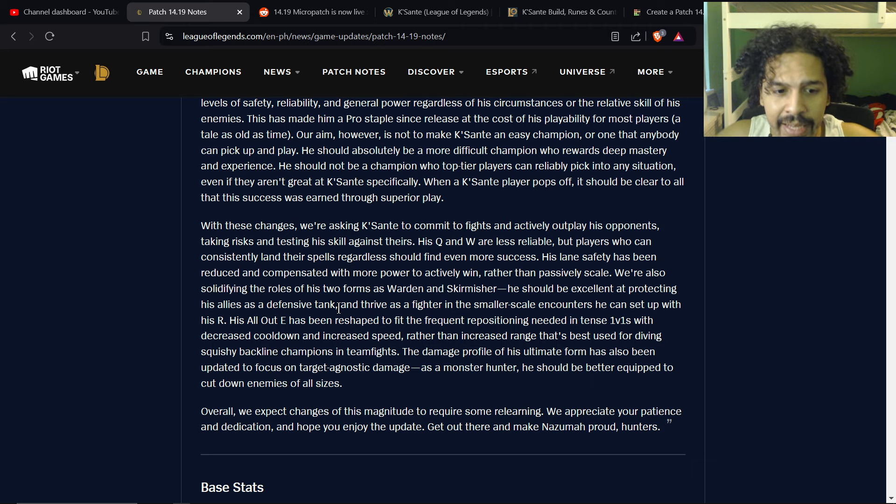He should be excellent at protecting allies as a defensive tank and thrive as a fighter in smaller-scale encounters he can set up with his R. His E has been reshaped to fit frequent repositioning in 1v1s with decreased cooldown and increased speed rather than increased range — that increased range was best for diving squishy backline champions in teamfights, which was really good in pro play since you could just easily get on top of someone to win the game.